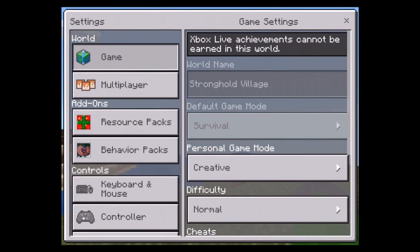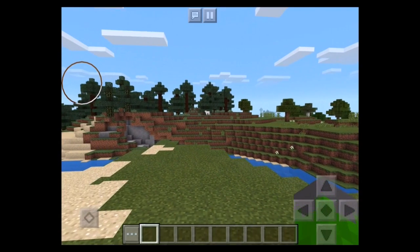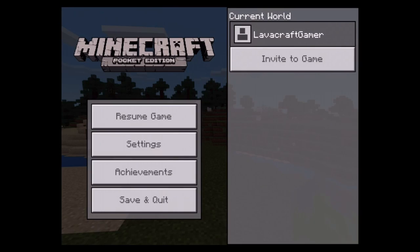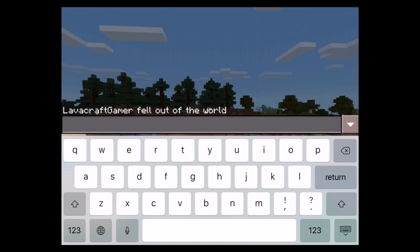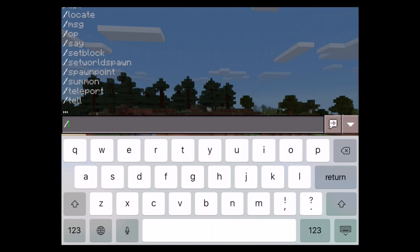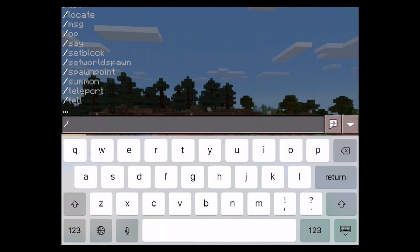Now it's time to show you something from 0.16.0. Going back to 0.16.0 — if you switch on cheats, you can now do slash commands. I can do slash — see, it has all the slash commands here.